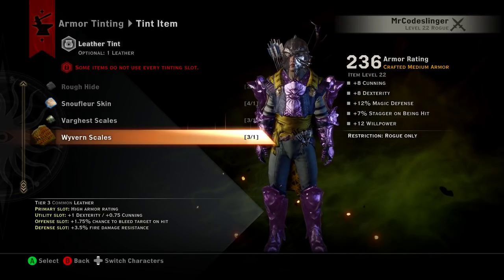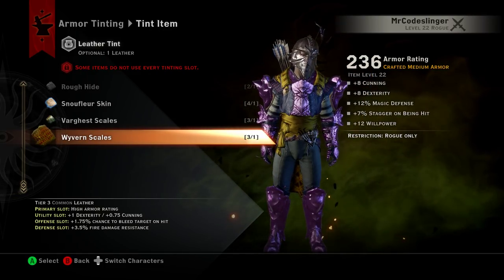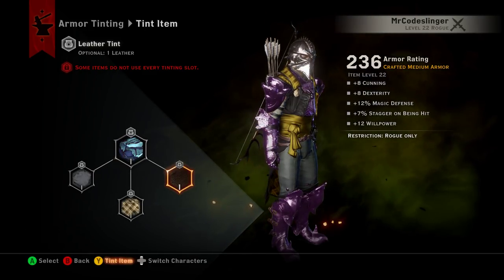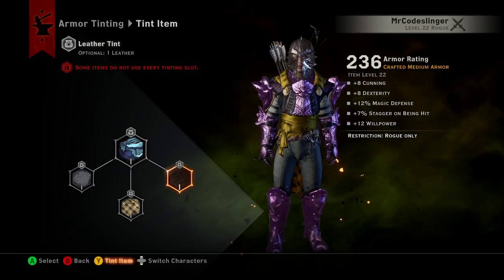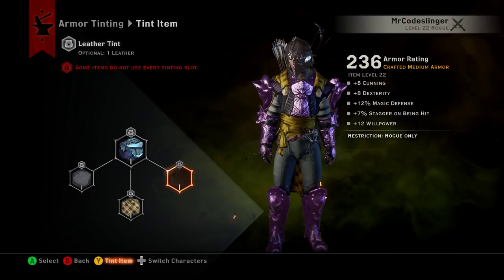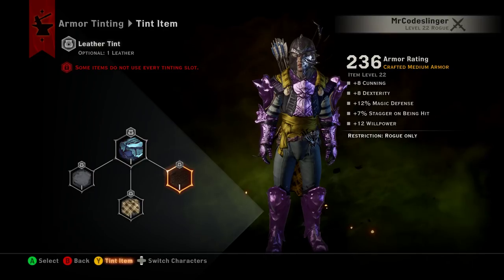So definitely a lot of customization options available for the armor. I'm guessing — I haven't been through every piece of armor — but not every piece of armor is going to have such significant changes when you go through and select these various options. But there's definitely a ton of different ways you can customize yourself and make yourself look awesome, or kind of like I look now, which is like a clown. I hope this helped and explained how the new tinting feature worked. If you have questions, please post them in the channel. As always, thanks for watching. Take care.